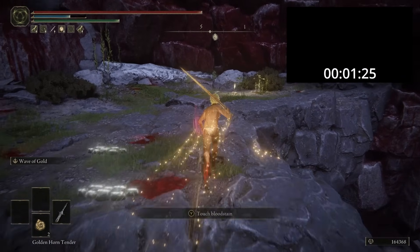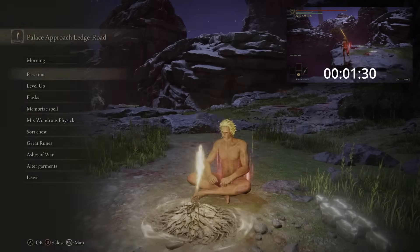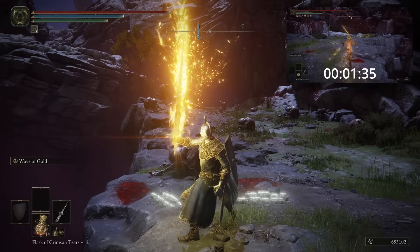So with this in mind, we need to know how much health the Albinaurics have. Well, in a new game they have 1,190 HP, meaning we need to do 1,785 damage on our first hit to them to trigger the rune boost.